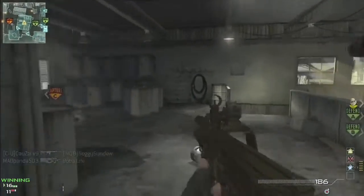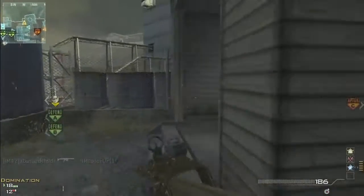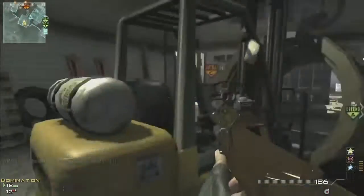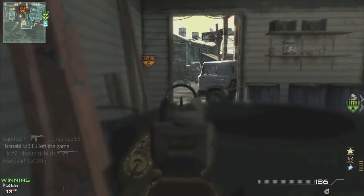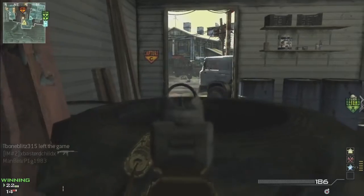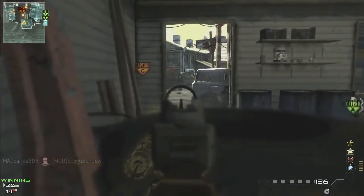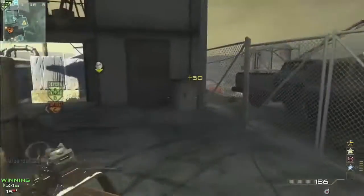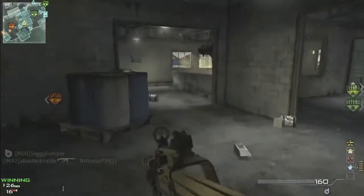Anyway, this is a P90 MOAB on Carbon. My class setup is a P90 with rapid fire and silencer, which I personally think is the best setup for a P90 — especially going for a MOAB, because when you unlock all your perks and weapon proficiency you can use two attachments, same as guns like the ACR, SCAR, MP7, and PP90.